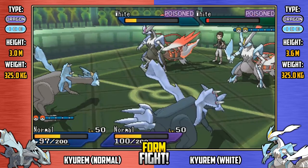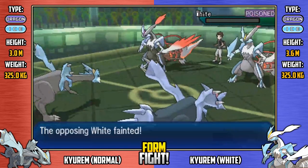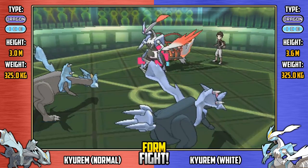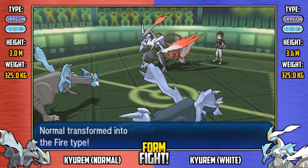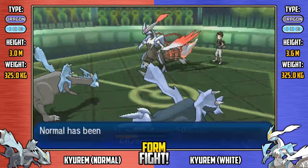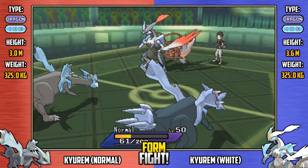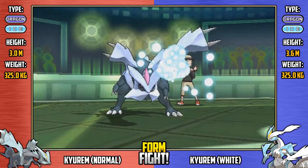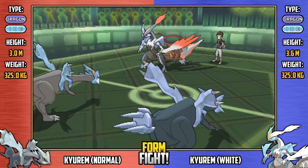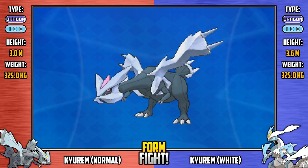Shiny Normal goes for Quick Attack, knowing White Kyurem is in danger — and down goes regular White Kyurem. Regular Normal uses Conversion 2, changing itself to Fire-type based on the last move used. White Kyurem tries Infestation on Shiny Normal, but it may be too little too late with poison dragging it into the red. Fairy Wind from Shiny Normal Kyurem secures the victory for the Normal team. Both Normal Kyurems survive — Normal Kyurem takes the win!